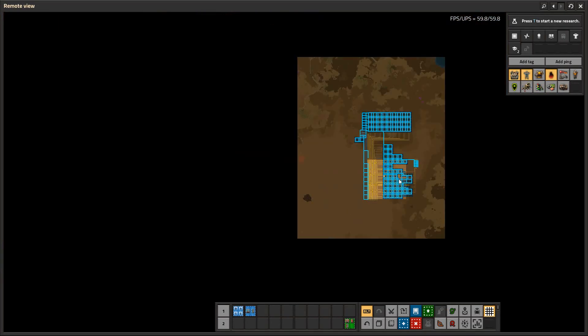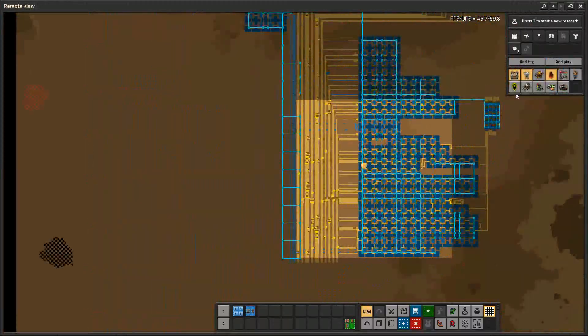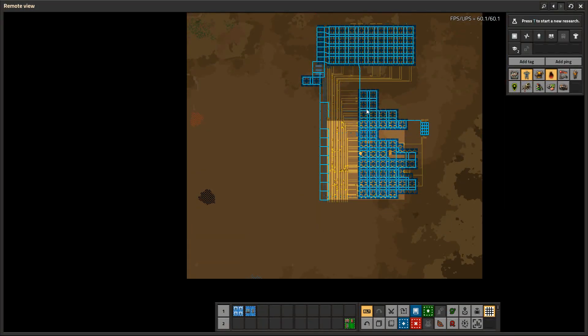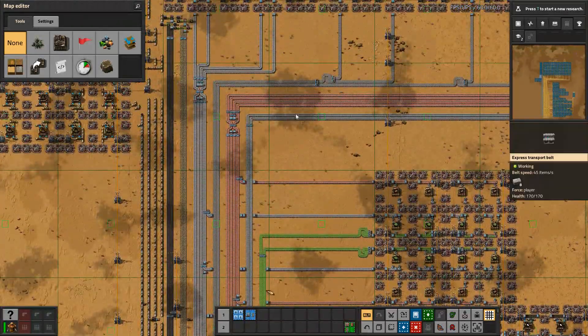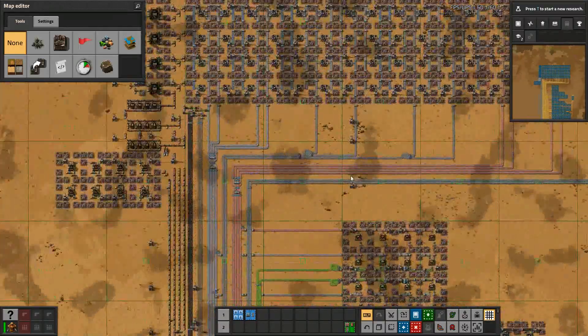The base also produces a lot of pollution. Right now we're not seeing it because none of the machines are working at this moment. Once they're running and producing science packs, you'll see significant pollution output.